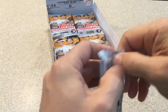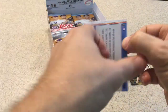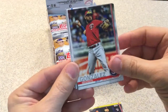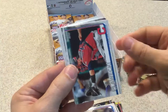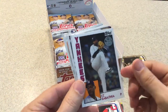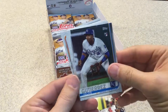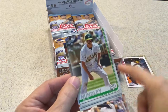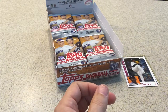Next pack. We got Michael Chavis rookie card, Marwin Gonzalez, Sky Bolt rookie card, Neil Walker, Sergio Romo, Kevin Plawecki. CC Sabathia '84 Topps insert. Francisco Lindor All-Star game card. Kelvin Gutierrez rookie card, Richie Martin rookie card, Mike Ford rookie card, Nick Conley. Wilson Contreras All-Star game card and George Springer All-Star game card.